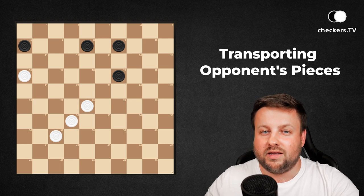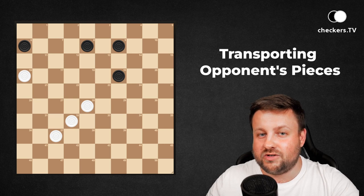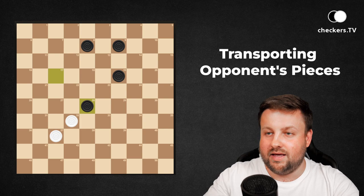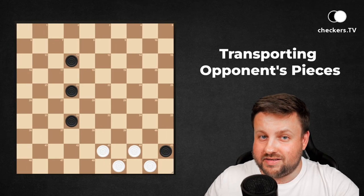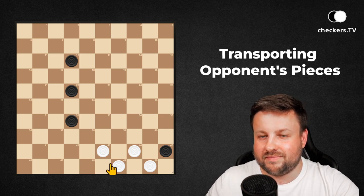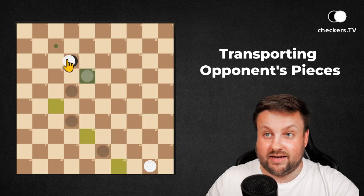In this example we can win in a similar way to the previous position, but this time we have to sacrifice two pieces — the first one and the second one. That way the dark piece from 6 was transported to 28. Now white collects four pieces and wins the game. Where do we need a dark piece now? Here on 43. And how to make it work? By sacrificing two pieces and collecting four.